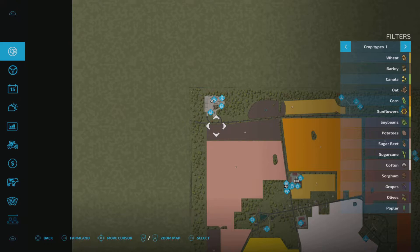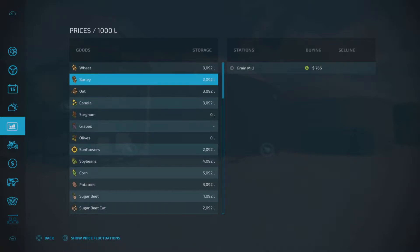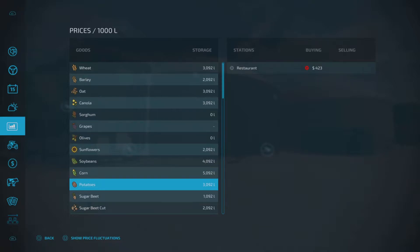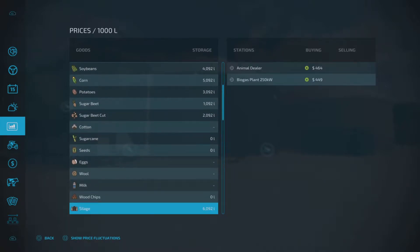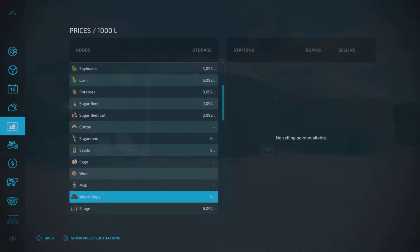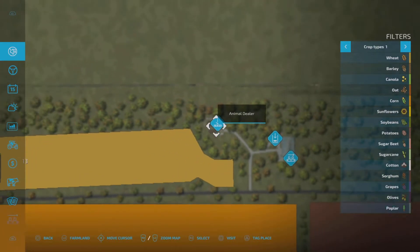A couple of issues also with sell points. There are no sell points for some of the crops. You do have a multifruit silo, but there are no sell points for soybeans, no sell points for sugar beet or sugar beet cut - you can deliver those to the biogas plant - and no sugar cane. The main sell point is the restaurant, which will buy more or less everything. And there are no sell points for wood chips either.